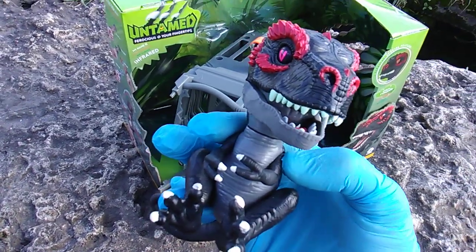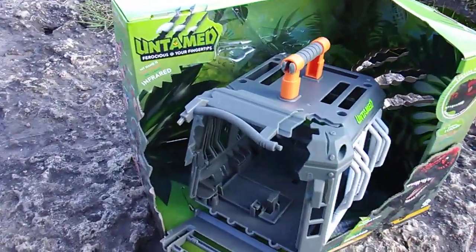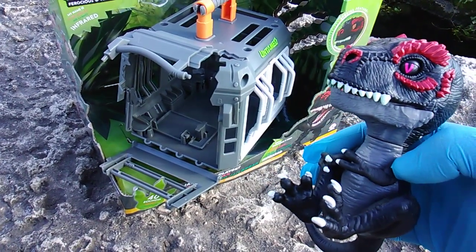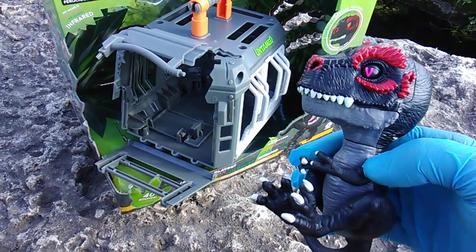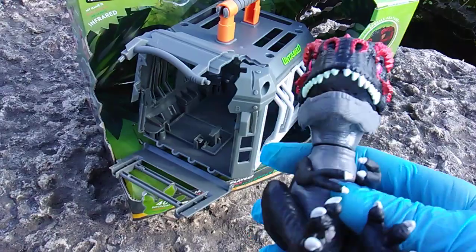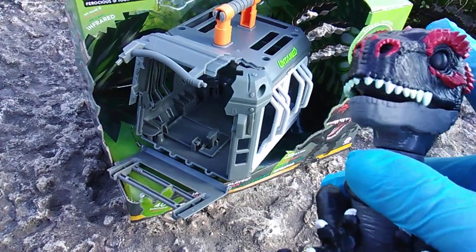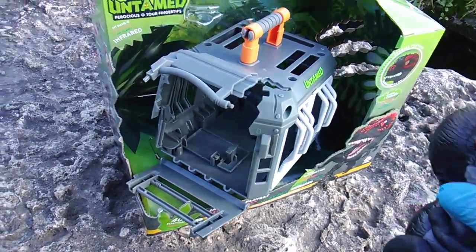The boys' toy side of Fingerlings is called Untamed: Ferocious at Your Fingertips. They've done four Raptors single-packed each, and they've done four T-Rexes single-packed each. This makes the ninth one overall. He has glow-in-the-dark teeth — the fifth T-Rex, the ninth figure overall.